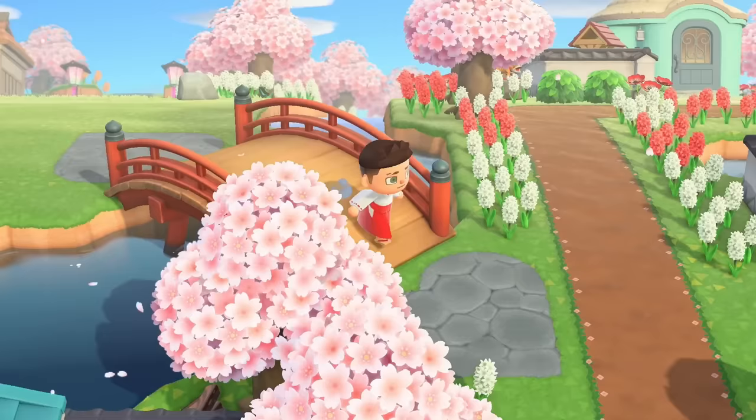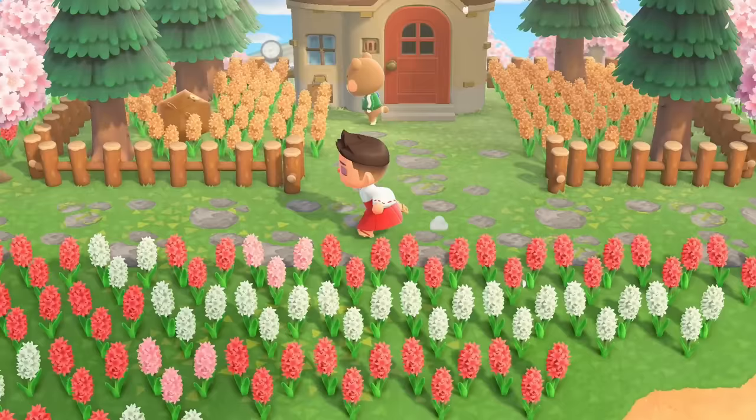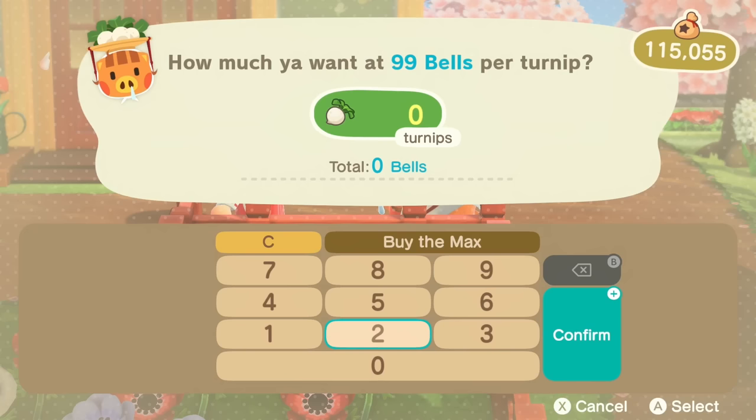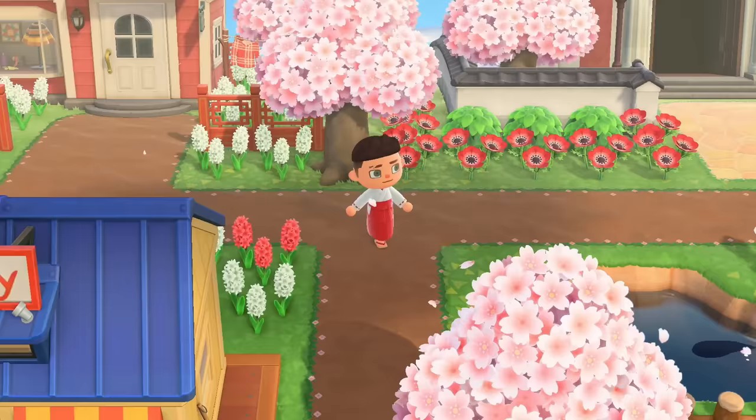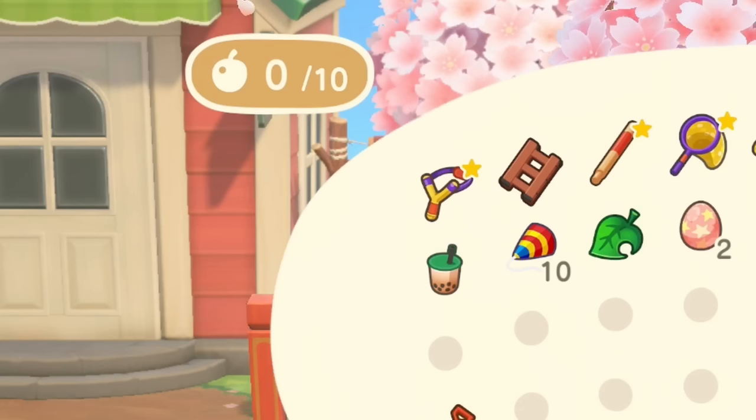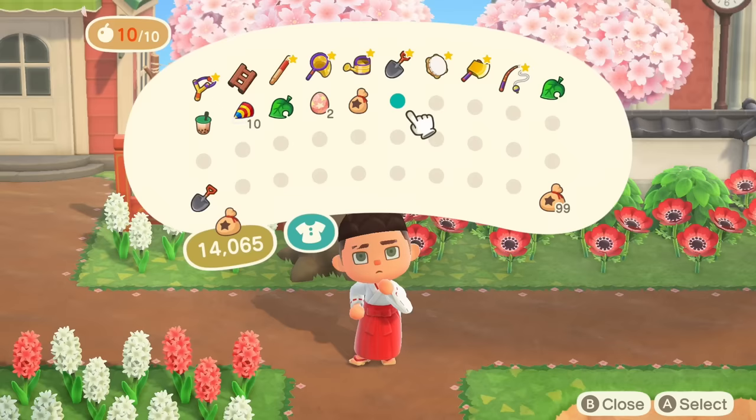Have you ever been remodeling your island and noticed you have to dig up like 10 trees? So you go and find your favorite fruit — or least favorite, because you're going to get rid of it — and you eat 10 of them and then dig up 10 trees. Well, you're doing that wrong. You could actually just go to Daisy Mae, buy one stack of turnips, eat them, and there you go. Instead of eating 10 individual fruits, you can instantly get 10 digs or 10 powerups.